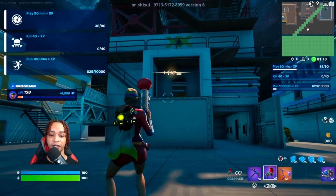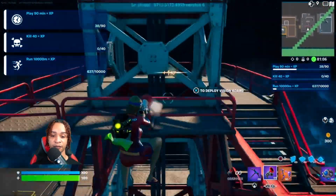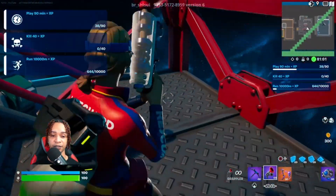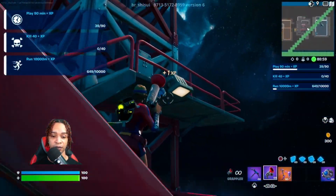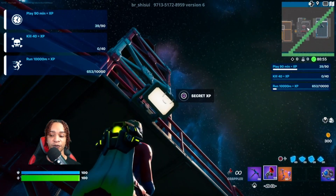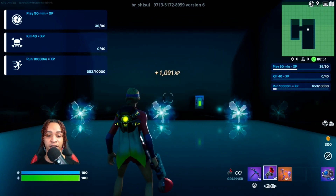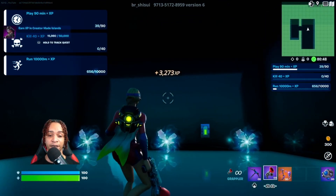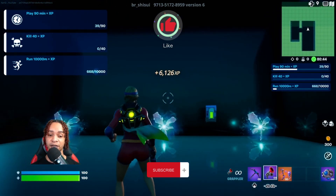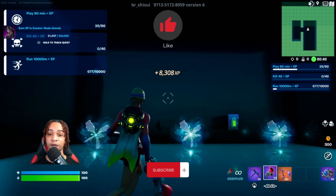From here we're gonna head up — just go ahead and grapple up. Once you're up here, make your way towards the stairs. Head down the stairs and right here there should be a button — let's go ahead and get this one too. That'll spawn us back and start giving us another beautiful amount of XP. I'm waiting for a big surprise but it looks like it'll give us 10–20k at a time.